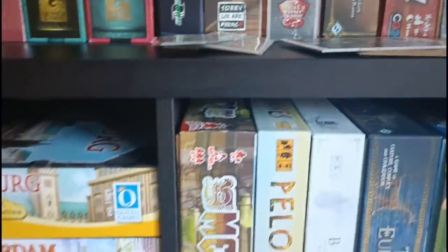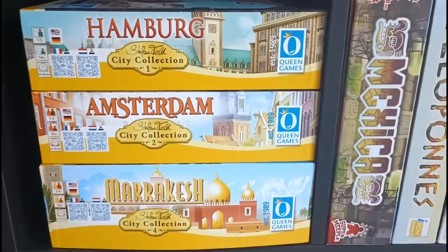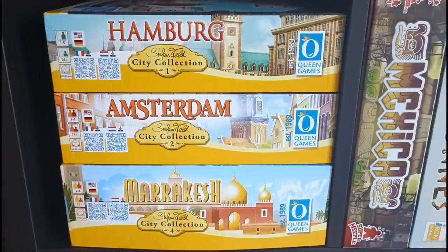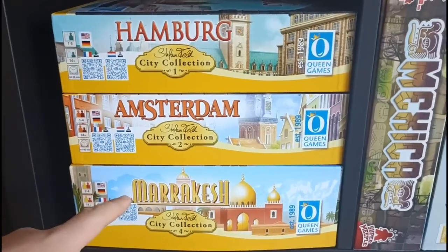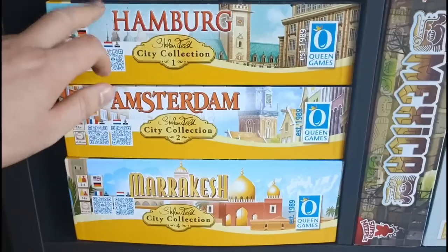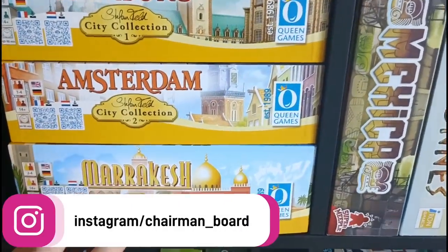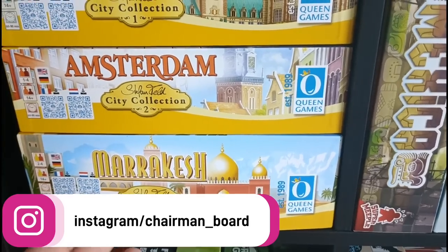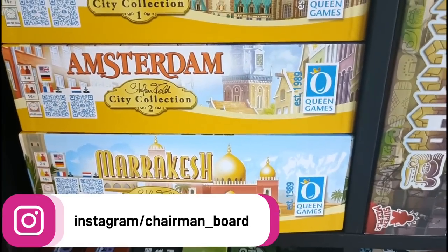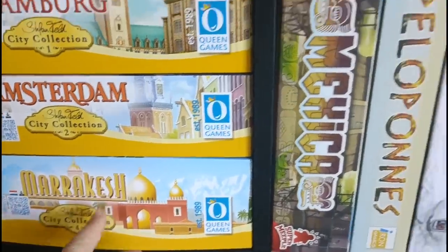Below this, we have my main Kallax. Going back to Stefan Feld games now — these are the three games from the City Collection that I own: Hamburg, Amsterdam, and Marrakesh. Hamburg is the retheme of Bruges, Amsterdam was Macau, and Marrakesh is the new one. I really need to play Marrakesh soon — I did play it originally and really liked it, but I forgot the rules and had to relearn. The rules are fresh in my mind now and I want to get it back to the table very soon.